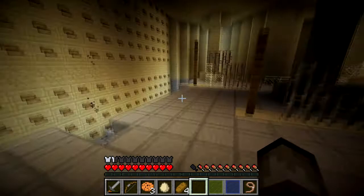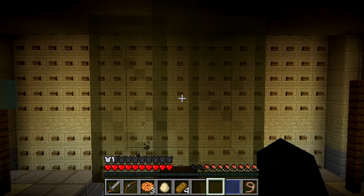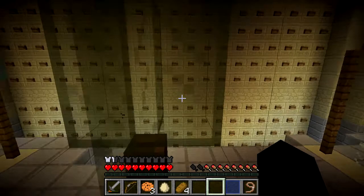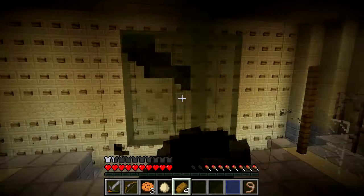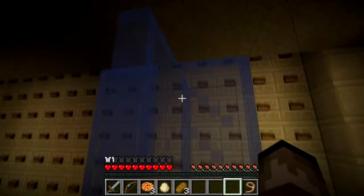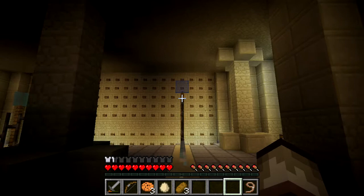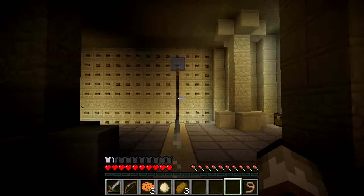I'm going to place these on top of the iron bars. Maybe you have to do that whole looking thing. I saw this trick that you can see through stuff with stained glass - you can see strange things. Let's put the third one down here. Did that do anything? Let's stand here. Oh, look at that - one button is shown when we stand back here. Okay, I get it.